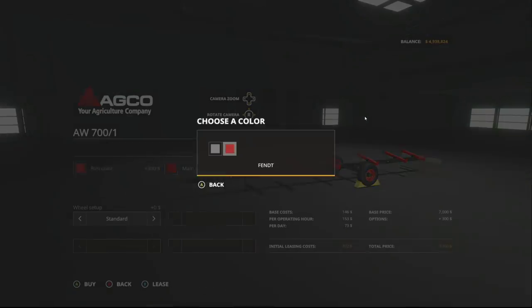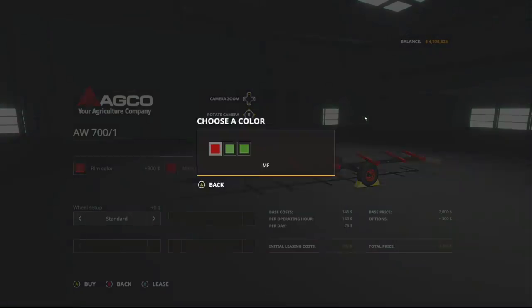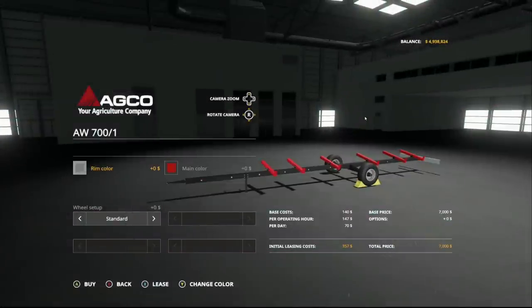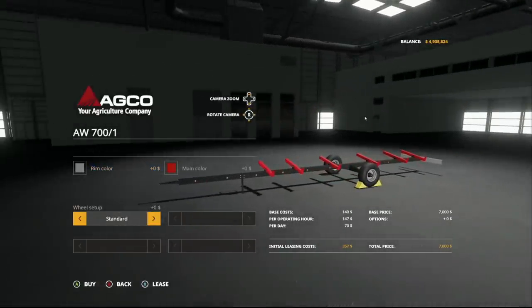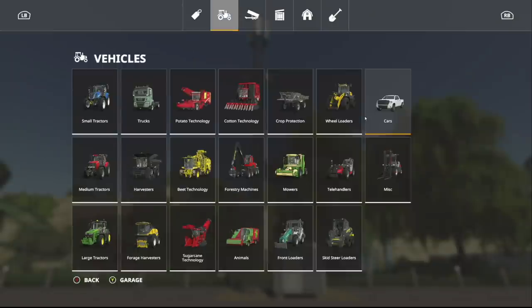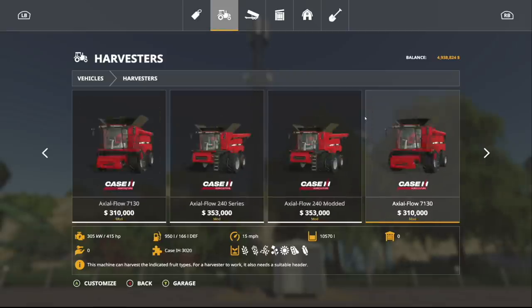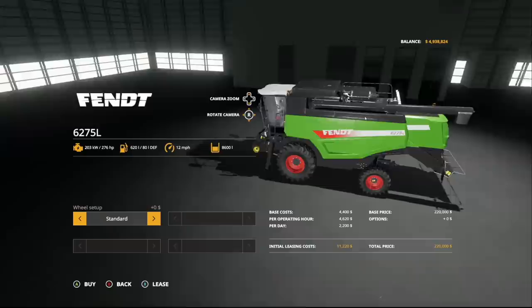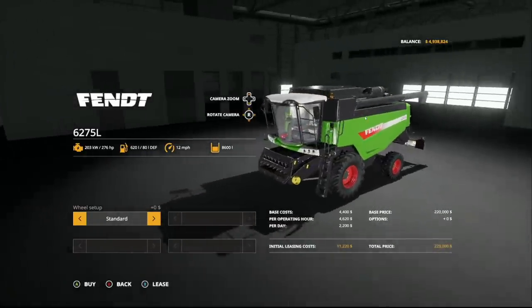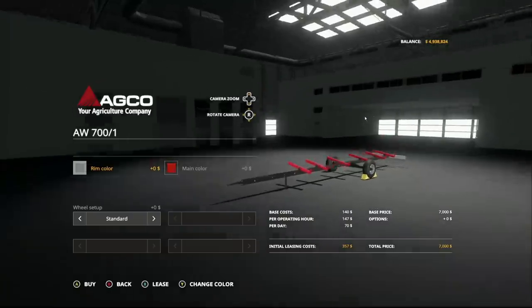Rim color options: gray and Fendt. Main color: Fendt old, Fendt new, and Massey Ferguson. The goal is to have a smaller header trailer for your Masseys and Fendts so they match. Wheel setup: standard and wide tires. If you're running a Massey Activa 7347 or a Fendt 6275L, the headers for those will fit perfectly on this new header trailer.